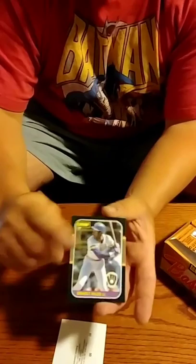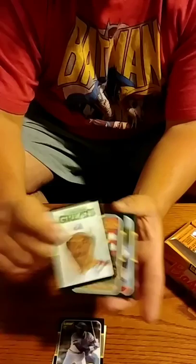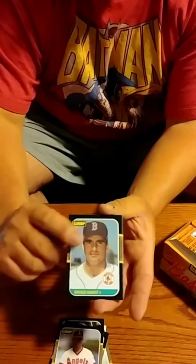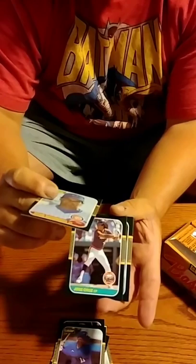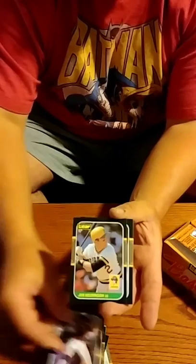Clemente. Don Sutton. Bruce Hurst. Horner. There's our Sandberg! He looks really centered. I don't know what he's worth in this — let me sleeve him just in case. The Sandberg's blazing. There's a Cruz. Jim Morrison. Brett. Look at the Sandberg. Mike Rucco. George Bell. Sandberg's blazing — love the color. Anything with a black border, I got it. Like 71 Tops — I think I'm on my fifth set now.